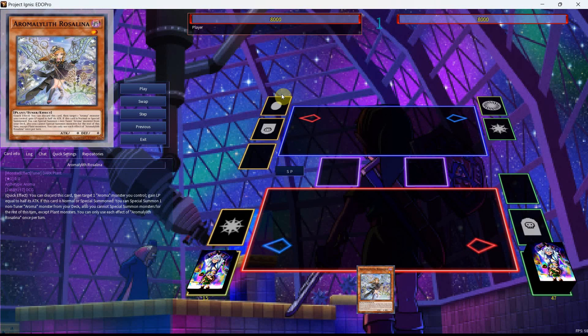The first new card we have here is Aroma Lilith Rosalina. It reads: Quick Effect — you can discard this card, then target one Aroma monster you control as a cost, and gain life points equal to half its attack. If this card is normal or special summoned, you can special summon one non-tuner Aroma monster from your deck. Also, you cannot special summon monsters for the rest of this turn except plant monsters. You can only use each effect of Rosalina once per turn.